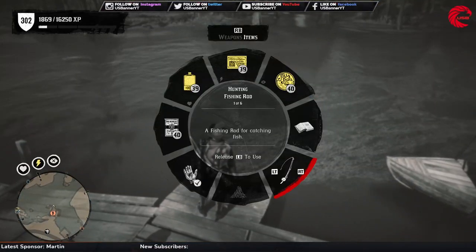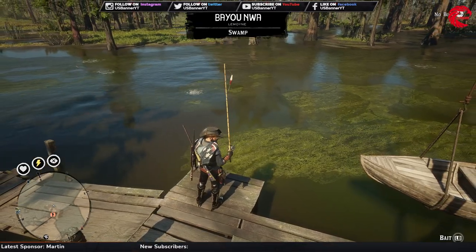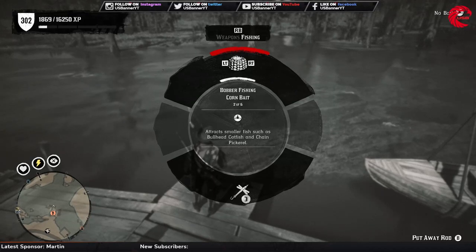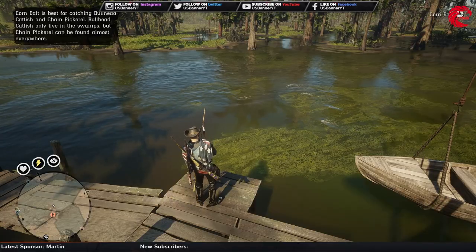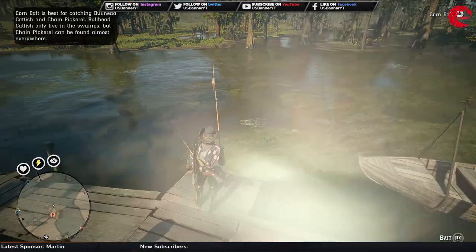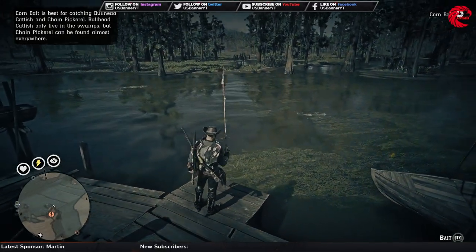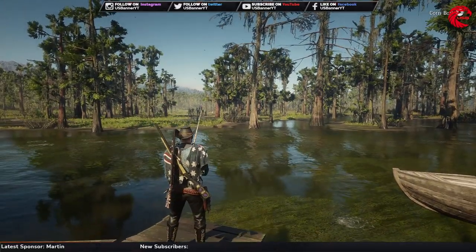Take out your fishing rod and then equip it with the cornbeet. Look around and try to throw it a little further. And wait for the bite.